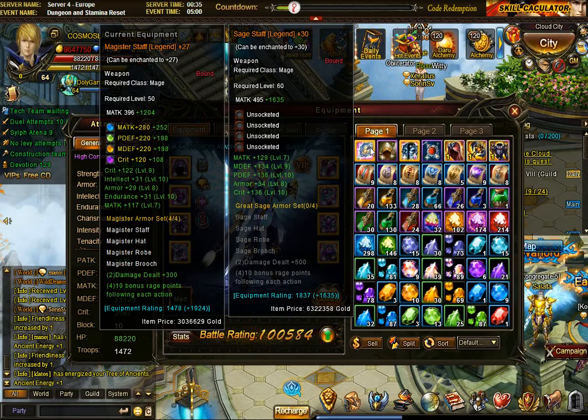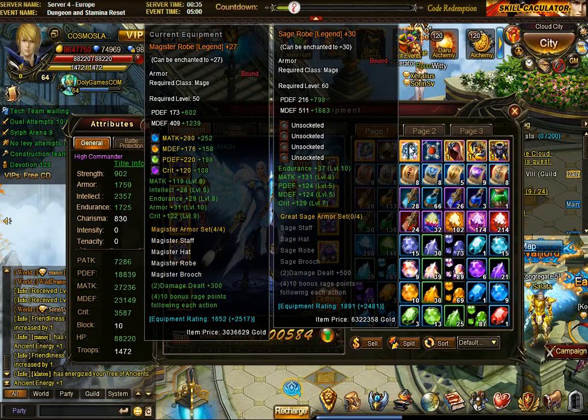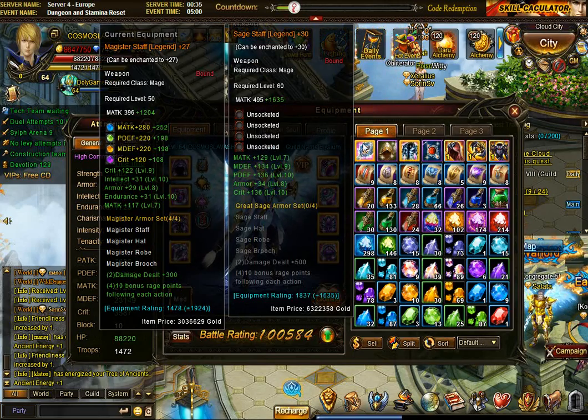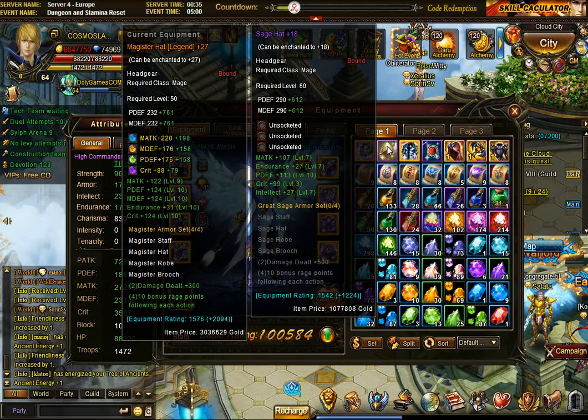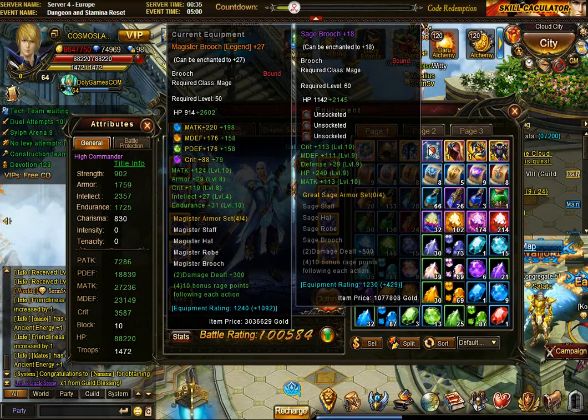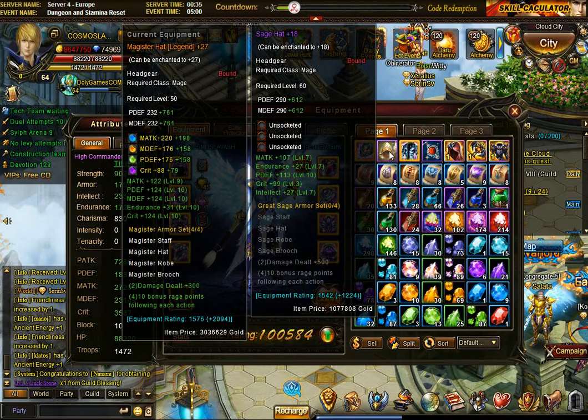I had made the staff and the robe legendary, and I wanted to make the helmet legendary too. The staff gives offensive power, the armor and helmet give defenses, so I really wanted both of those as legendary. The brooch always gives health, so it's my last priority - I can easily live with it not being legendary. I was waiting to gather enough materials, and what I was missing most was the insignia.